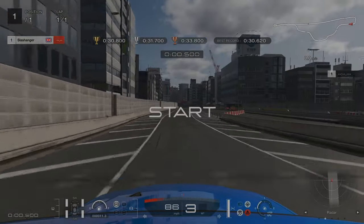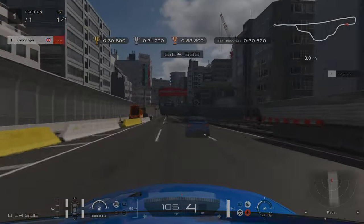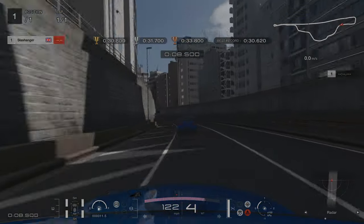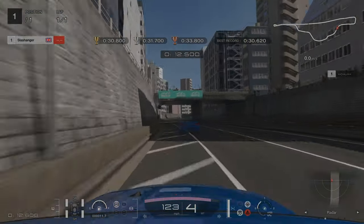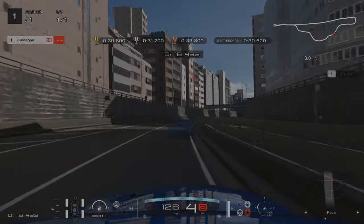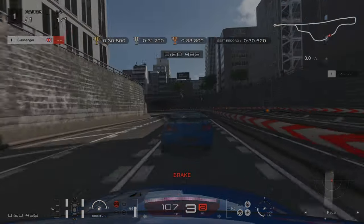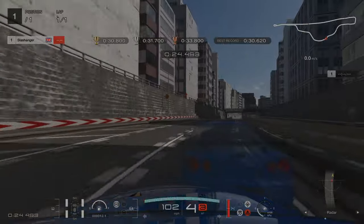For this Licence Challenge at Tokyo Expressway, we need to be as close to the walls and barriers as possible — this is where you will gain the most amount of time. We're going to be staying in fourth gear for this first section. Our first braking point is going to be at the 100m mark where we're going down into third. It's all about your exit here and this will make or break whether you get the goal time or not.